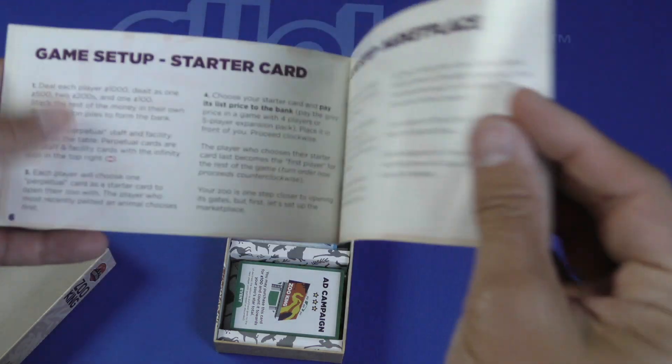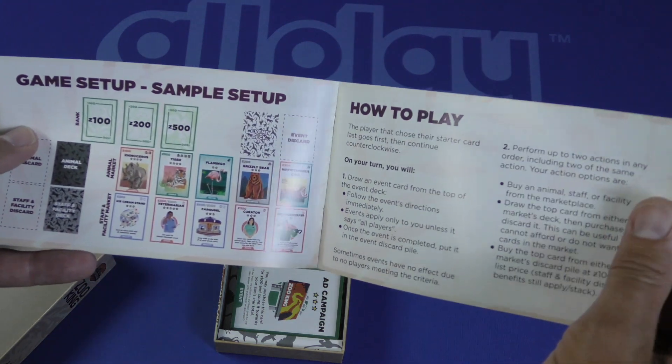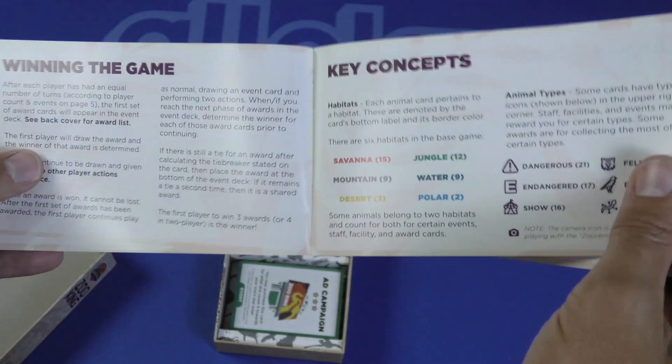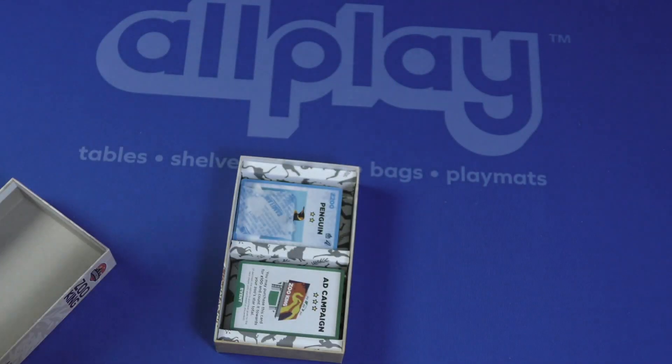There's an event deck, starter, marketplace, sample setup, how to play, other rules, winning the game, and key concepts. Pretty short instructions overall.